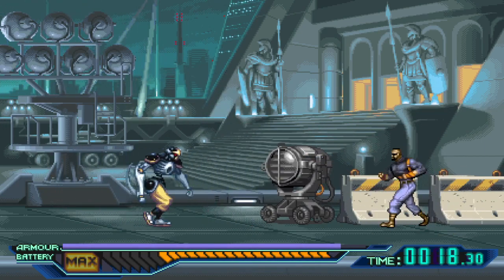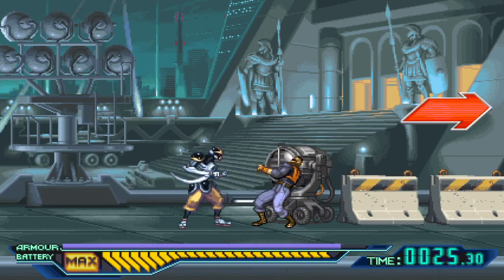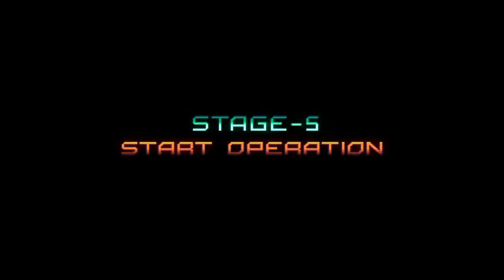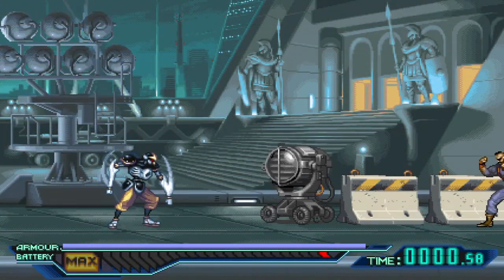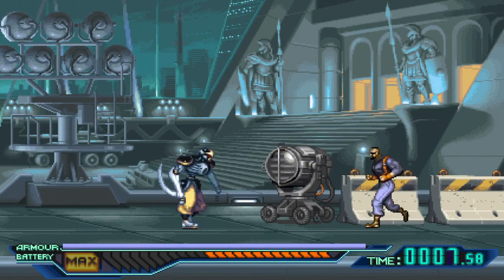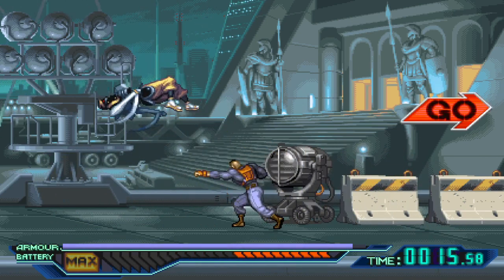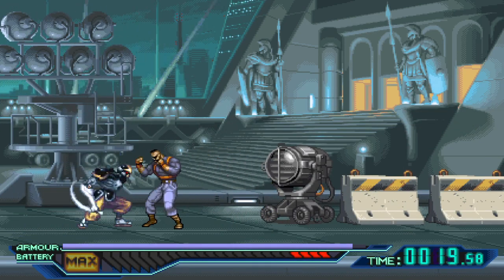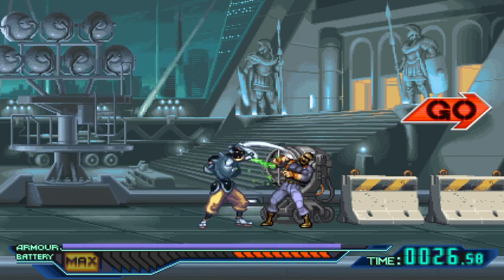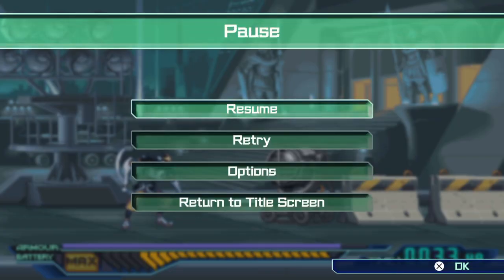That's two neutral jumps, three neutral jumps. Three neutral jumps is too much — I didn't mean to do a standing combo there. One neutral jump, two neutral jumps. It's hard to connect, but if you need to make some room it's not a bad way to make some room. Three neutral jumps and eight punches. So eight punches and three neutral jumps — again, not particularly strong.